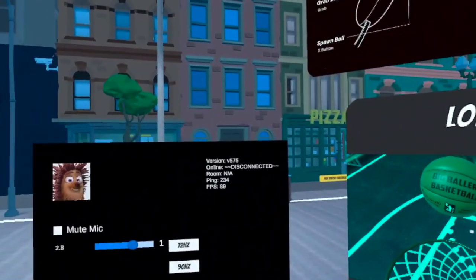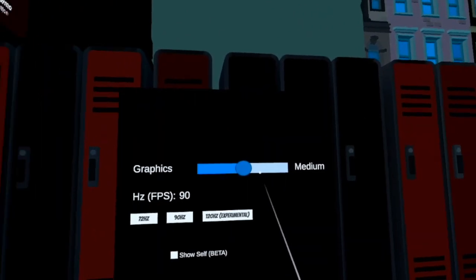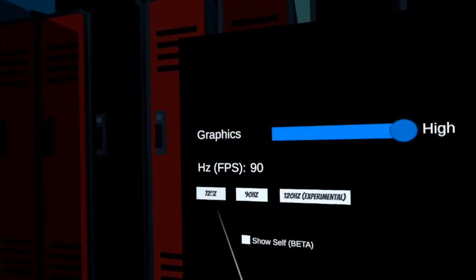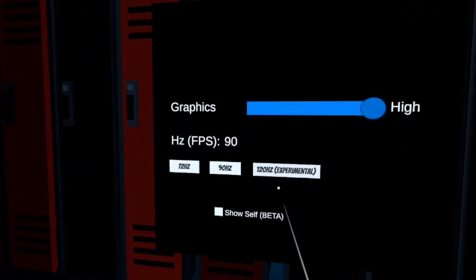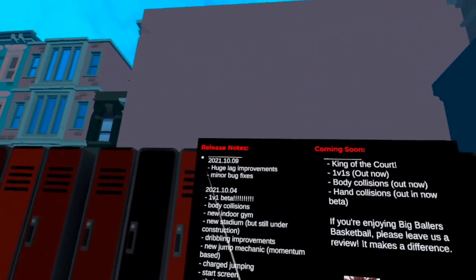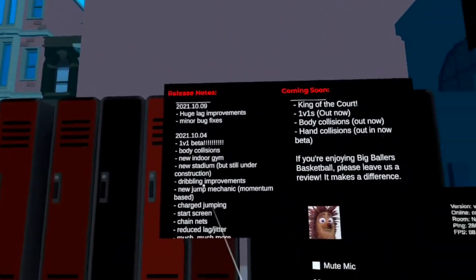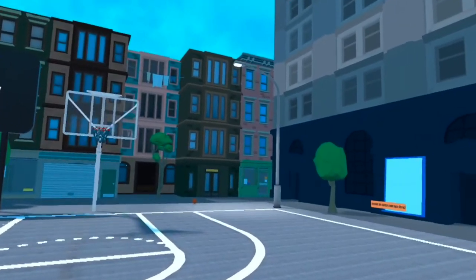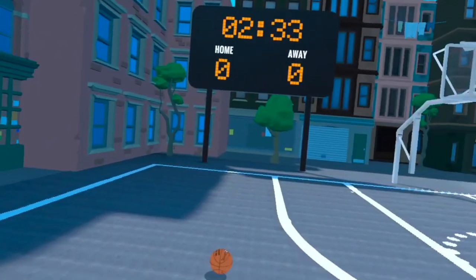In the lobby you can adjust the graphics to high — 70 to 90, which is extremely experimental. There's a 'coming soon' section, and I can't wait for this game to actually come out and play the final version. For now, free throw challenge is what we're gonna do.